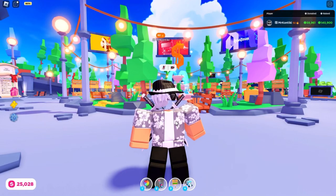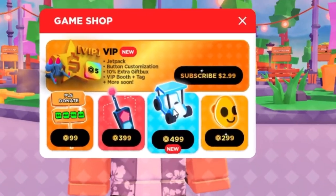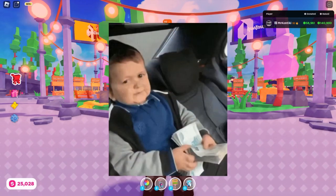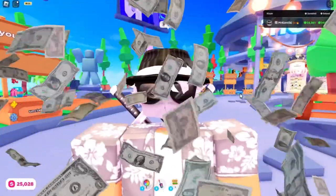So what most of you probably have seen already is that with the new update, a new game pass called Edit to Please Donate was added. It's called the golf cart and it's on sale for a whopping 500 Robux. But I will show you that it's 100% worth your money.